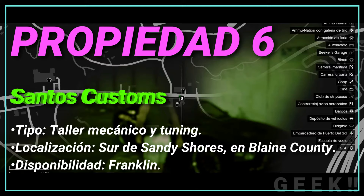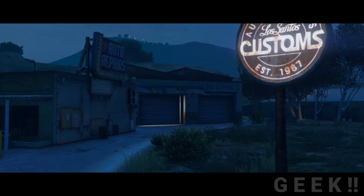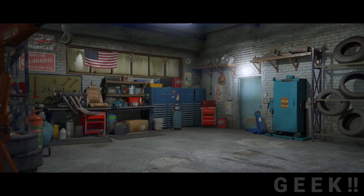Propiedad número 6: Los Santos Custom, tipo taller mecánico y tuning, localización sur de Sandy Shores en Blaine County, disponibilidad Franklin. Es una pequeña extensión de la franquicia Los Santos Custom. No recibe gran cantidad de ingresos semanales, pero cuenta con un servicio de tuneado totalmente gratuito, por lo que ahorrarás mucho dinero si modificas vehículos a menudo. Su costo es de 349 mil GTA dólares y recibe un beneficio de 1.600 GTA dólares por semana. Por elección del juego, siempre le pertenecerá a Franklin, ya que es el único que tunea sus carros al más no poder.